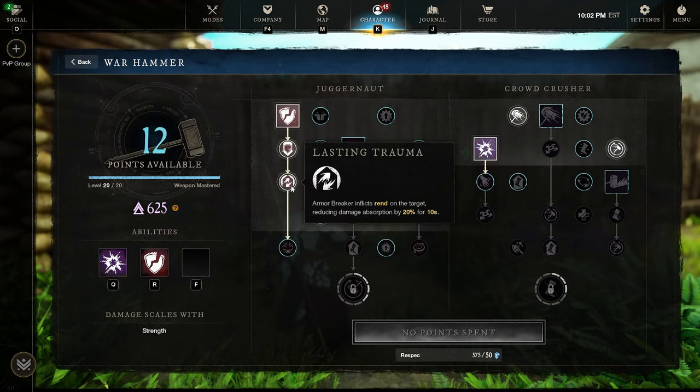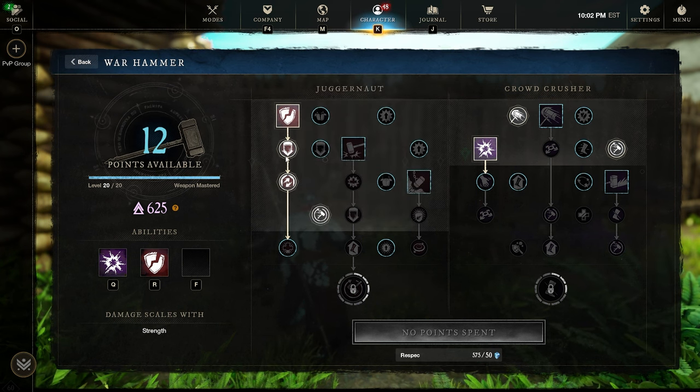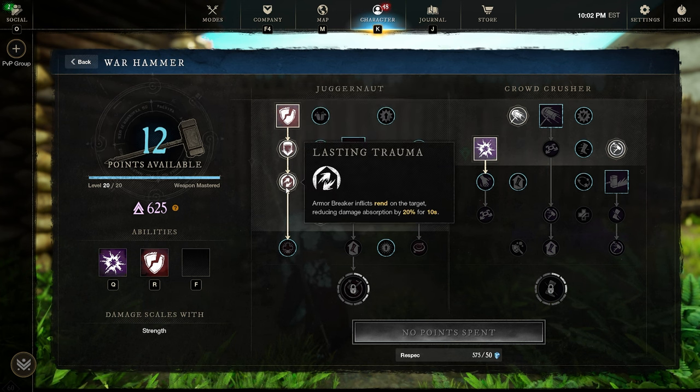Here you're going to see Lasting Trauma — it's the third skill below Armor Breaker. Armor Breaker is going to be the first skill point you'll use in Indomitable, and then you will have access to the 20% Rend that will last for 10 seconds. This is the skill we're going to be taking advantage of tonight to explain more about Rend.